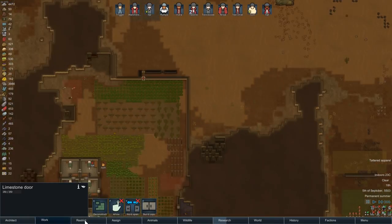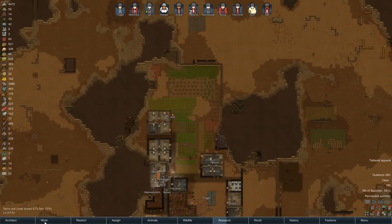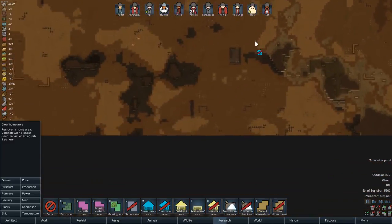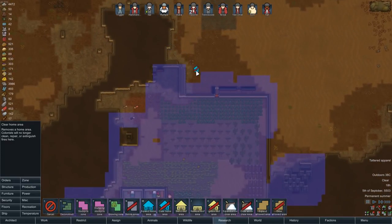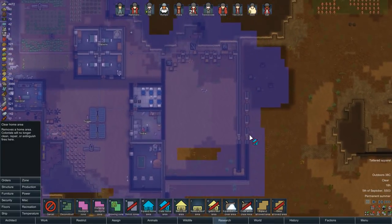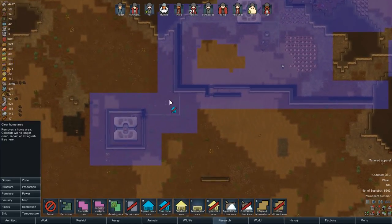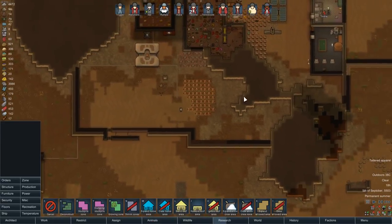Let's do some restrictions here. You know what we need to do real quick? Clear home zones. We got some random weird home zones around the map, which means that occasionally people are going out there and cleaning them — which is a big waste of resources. I'm just paring these back a little bit. Although this needs to be a home zone because it needs to get fixed if it gets destroyed.